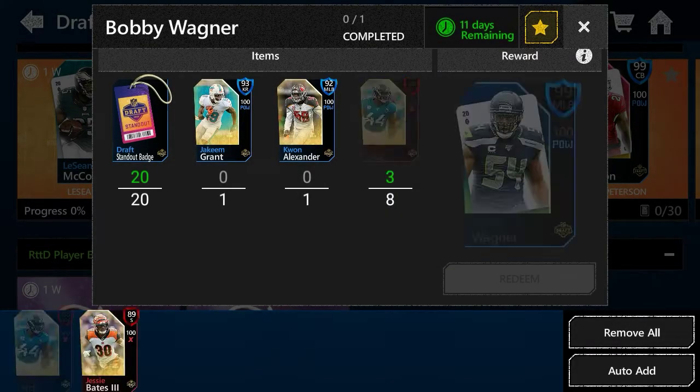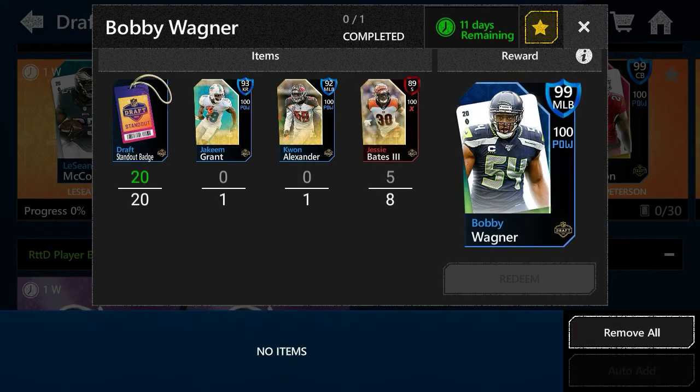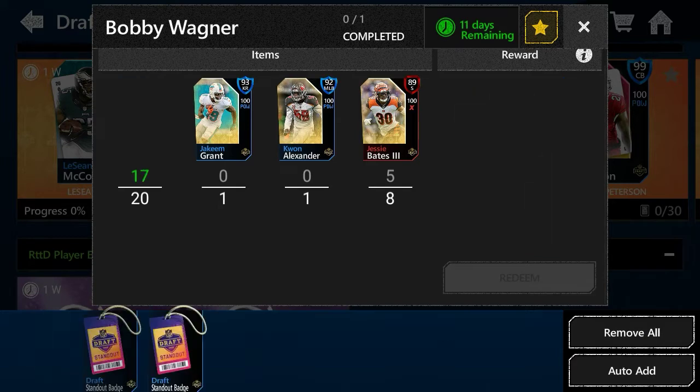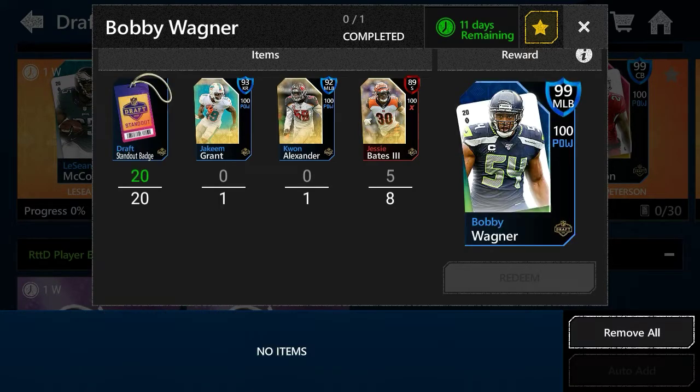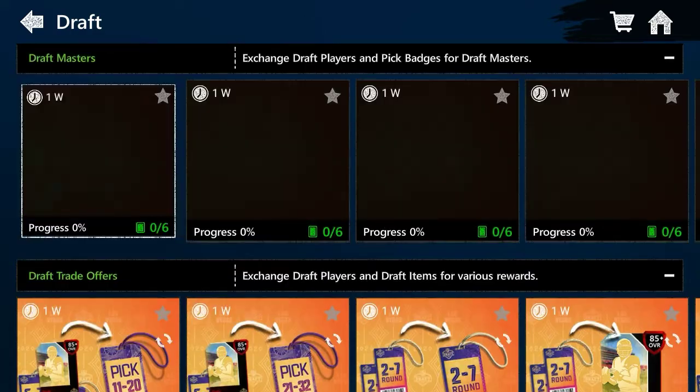We already got five players, so we really only need three more. We have all these badges to add. We need a 93 overall kick returner and a 92 middle linebacker. So we only need five more cards total, and then we'll be getting Bobby Wagner.